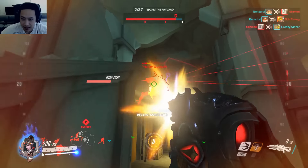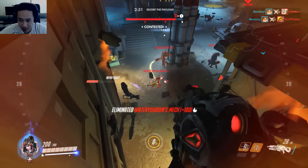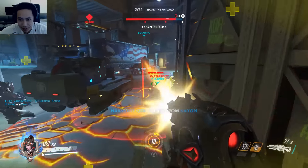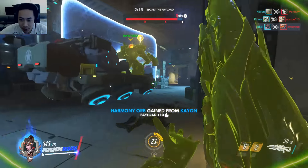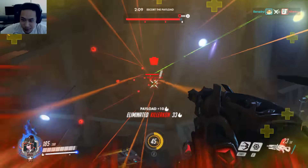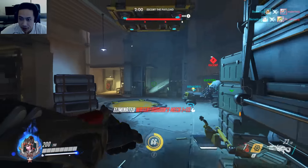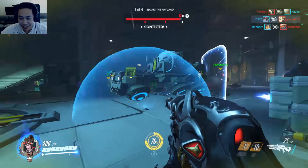Bastion is killing us. Looks like we're not doing a very good job pushing this payload. Of course Widowmaker isn't always the best — look at all these people! Everybody is here — gonna need to throw my spider mine in there, hopefully it can get multiple people. I wasn't able to get that Soldier — kicked him off with the ultimate. Our spider mine was able to take out Mercy. Very good job by us.